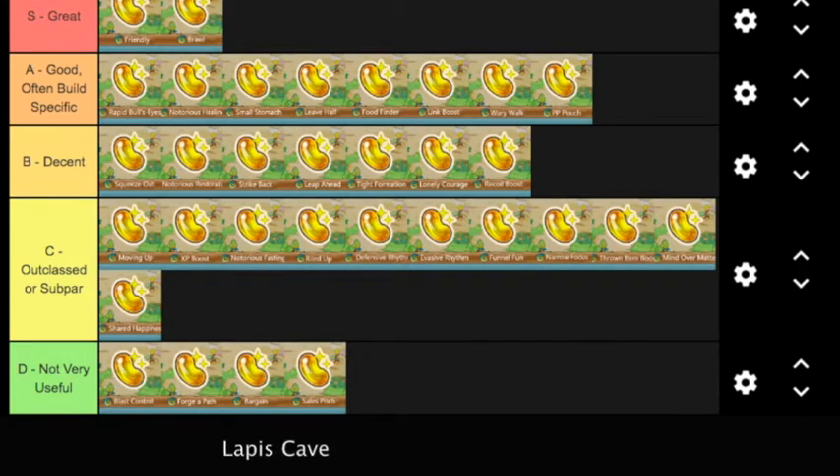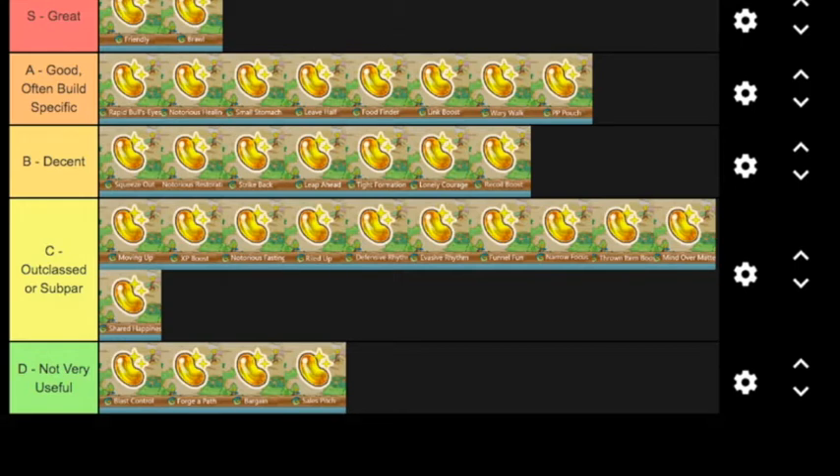Even at high completion, in hard dungeons like Joyous Tower, Wish Cave, and Purity Forest you can recruit Pokémon — and recruiting Pokémon, especially ones with awesome rare qualities, is just beneficial. You definitely want that. So yeah, Friendly is great.